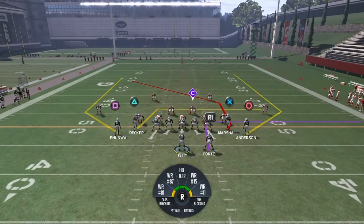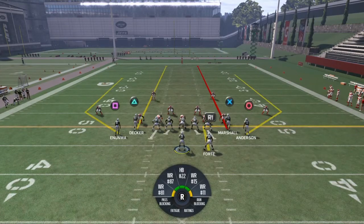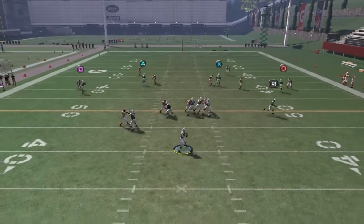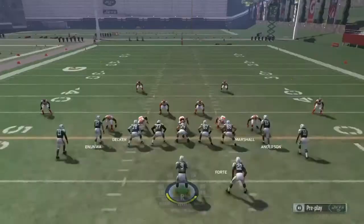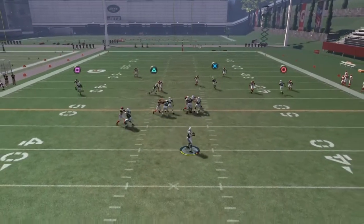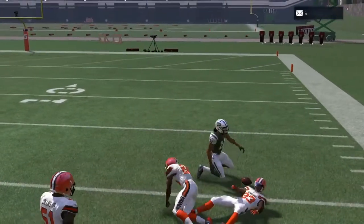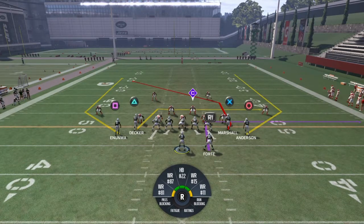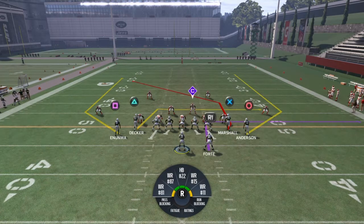Tampa Two — there's one setup if they're running a Tampa Two. Put Eric Decker on a streak, or you could put Brandon Marshall on a streak and Forte on an out route. Robin Anderson will just get open on his own because he's that tall big guy, but you want to have that streak going up there to make sure it works way better. You could put Robbie Anderson where Marshall is for a little more speed to stretch the field. As you can tell, you caught it both times for a good 30-40 yards — huge gains.